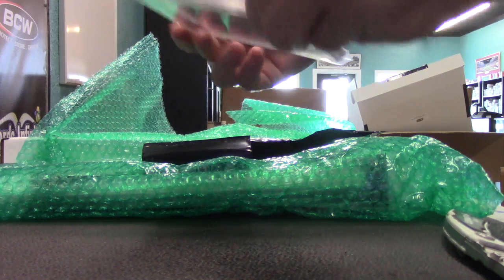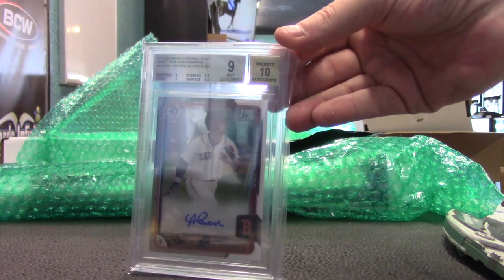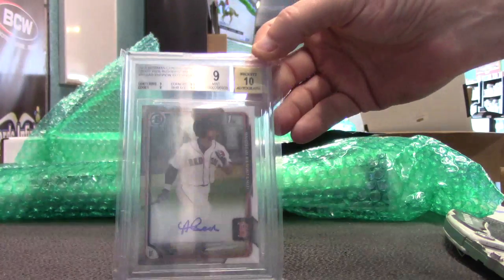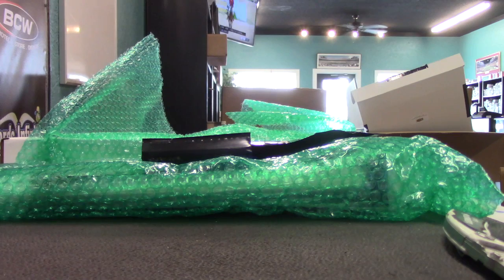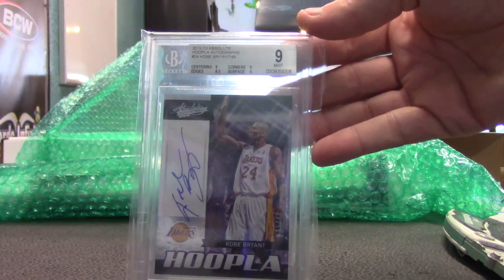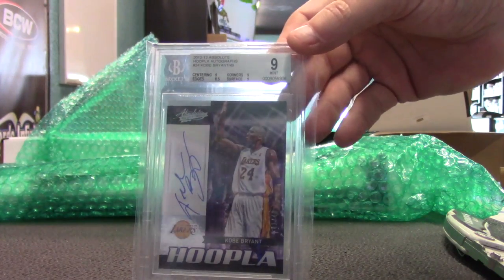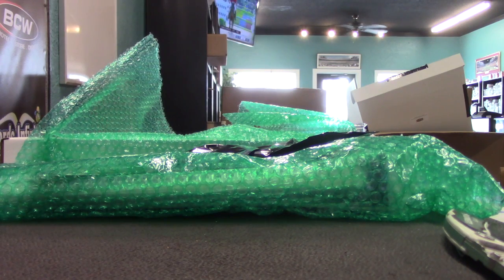Round two. This one is Andrew Benintendi, 2015 Bowman Chrome Draft, 9.5-10. Damn glare — hopefully it looks better on YouTube. Andrew, solid prospect. Benintendi Bowman auto, 9-10. And the last one: Kobe, on-card, 12-13 Absolute, Mint 9. 10 on the auto, 9-10. Kobe on-card Absolute.